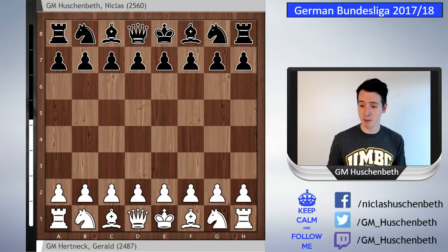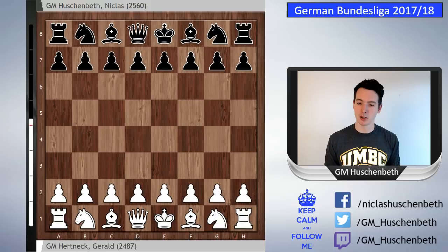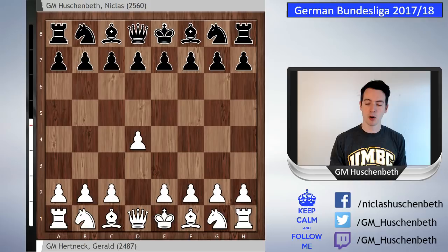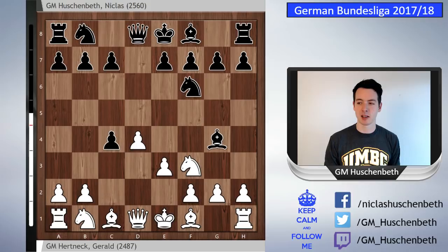I was playing with the black pieces. In the program I'm using I cannot flip the board, so you see I'm on top playing with the black pieces. My opponent started with d4 — that's his main weapon — and we have the Queen's Gambit Accepted. After e3, bishop g4 — this is kind of one of my pet lines, I've played it a lot already with some good results.